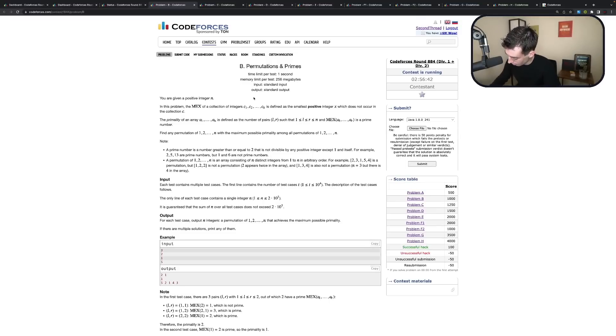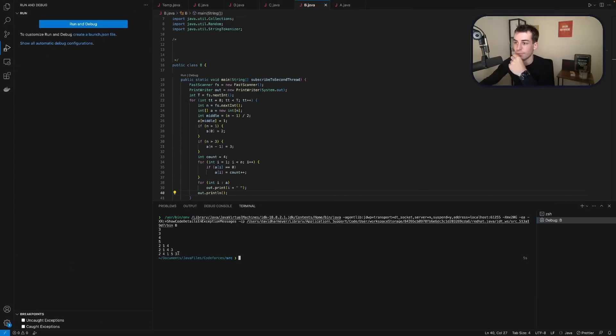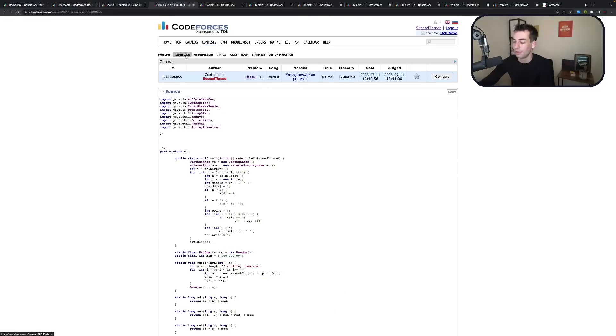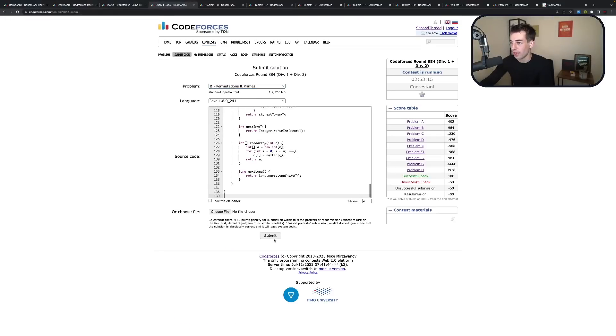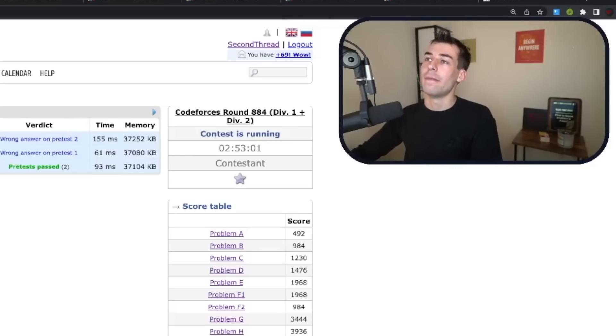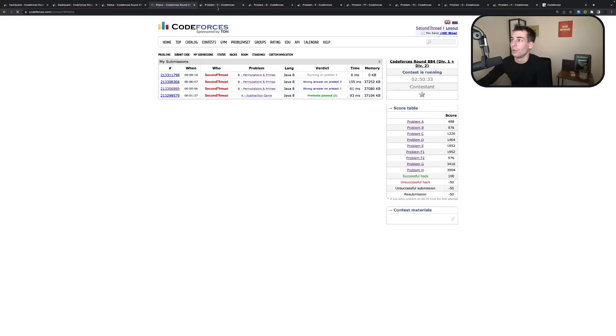The only arrangement that doesn't work is this one. Everything else will work — it contains 1. I'm going to get to test 1. Submit. Thank you for catching that in pre-tests. Judge my code, judge my code. Dang, alright. Oh, 3 is wrong. Okay, that's certainly right. Nice.